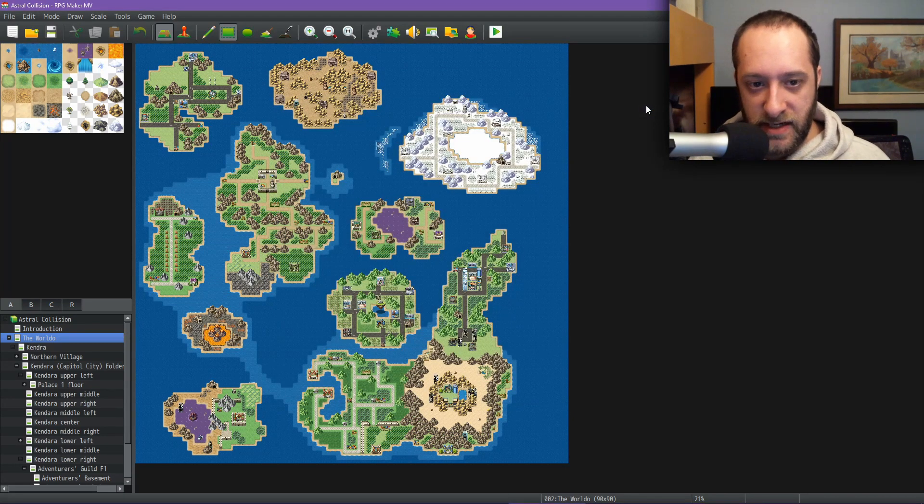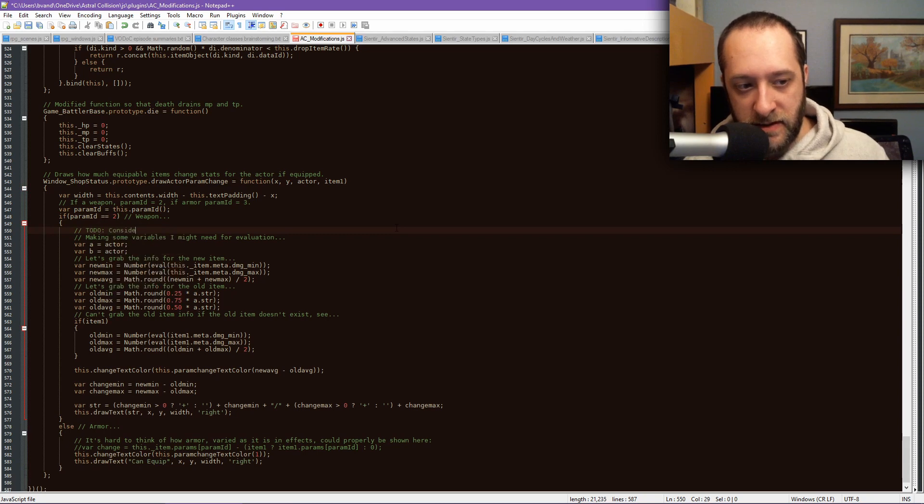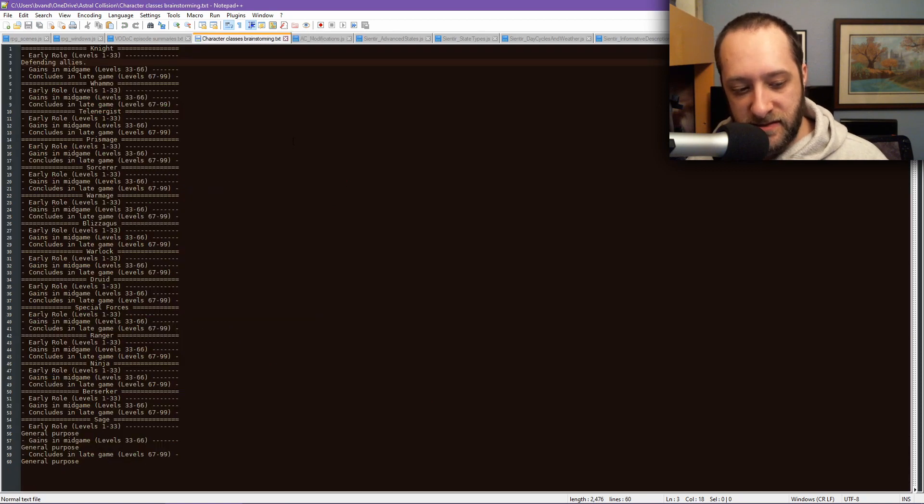Now we need to talk about the big thing I've been looking at. I have a character classes brainstorming document. As I've been playtesting the game, I've been thinking a lot about that initial experience and the way progression works. And one of the things I've come to realize is there's a fundamental flaw in the way I've arranged a lot of my skills.